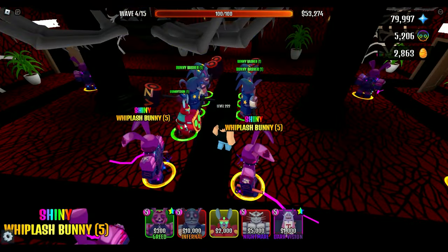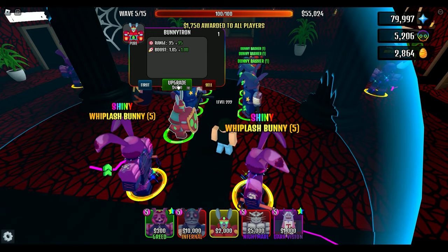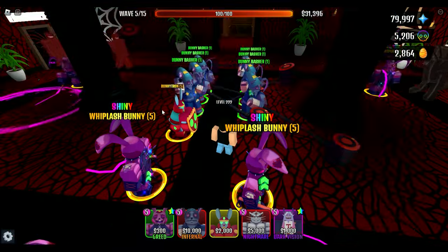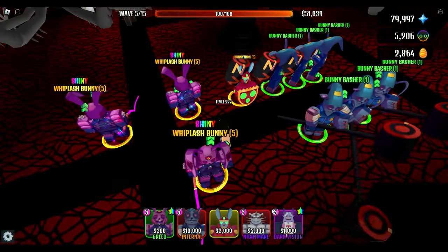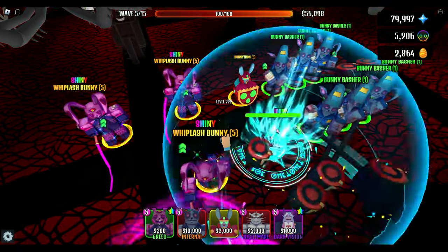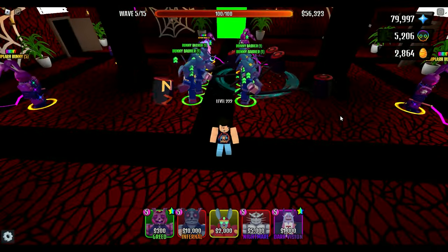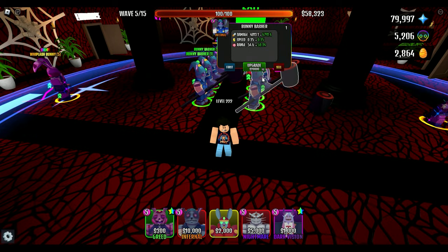We'll put a Bunny Basher right here. First placement is $2,000, then $4,000, $6,000, $8,000, and $10,000 — that's quite a bit for only upgrading this hero type. We'll go ahead and put down our Demon Mage so he can boost. I just don't know — look at this range. It just kills me every time.